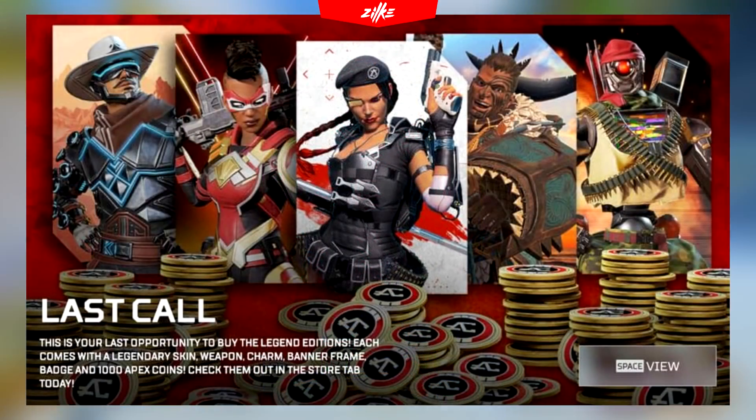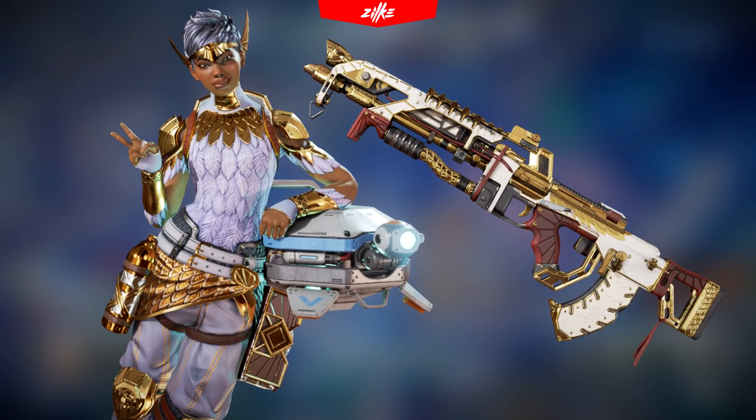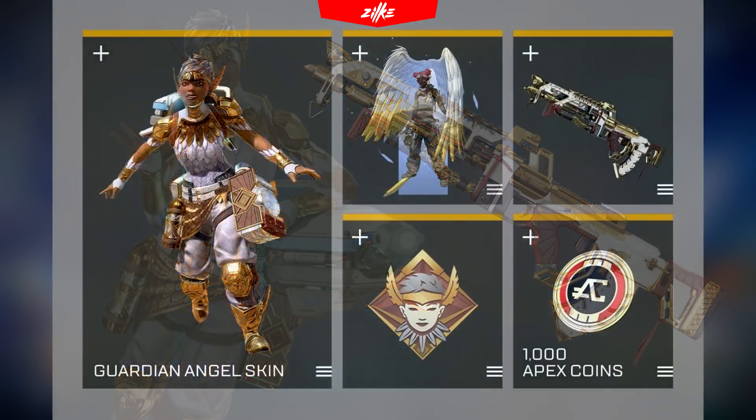And you know what, I'm just sad that Respawn has removed the legend editions and said they are not going to bring them back because they are gone forever. Oh, nevermind — they lied. Guardian Angel Lifeline is the first legend edition that is going to make a debut in the feature tab after Respawn said that the legend editions are gone. The price of the bundle is probably going to be above 2000 Apex Coins because you are going to get many good cosmetics inside of it.